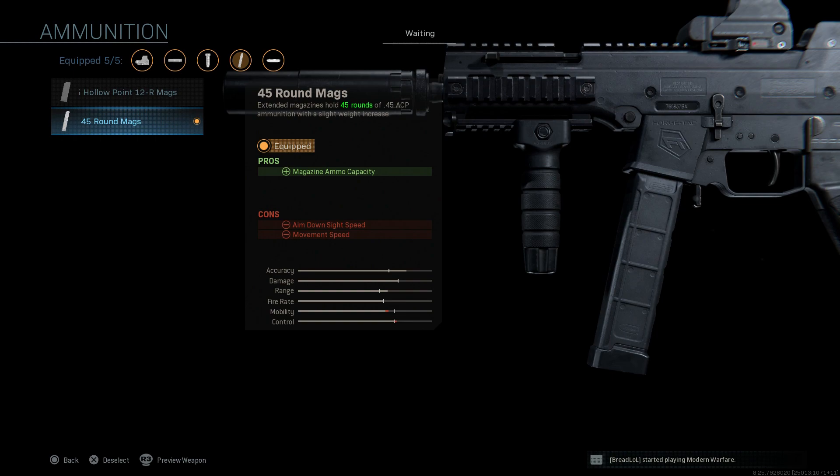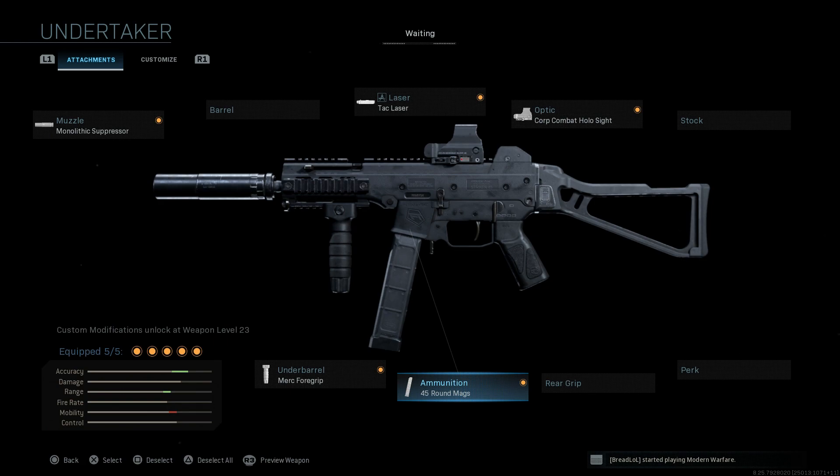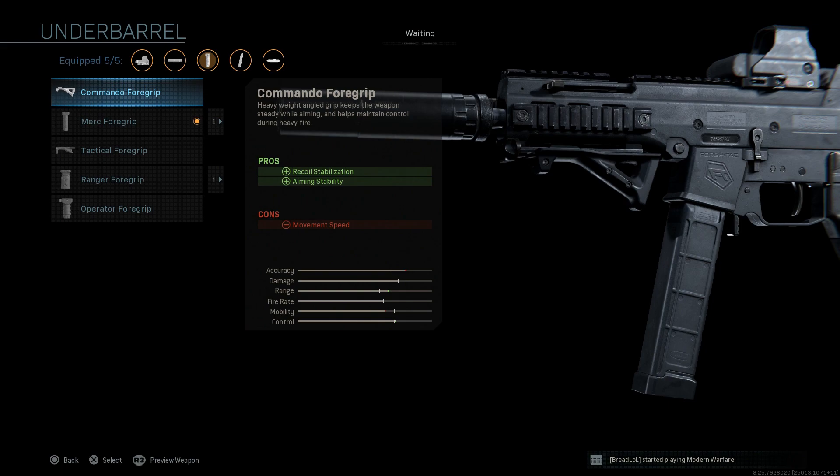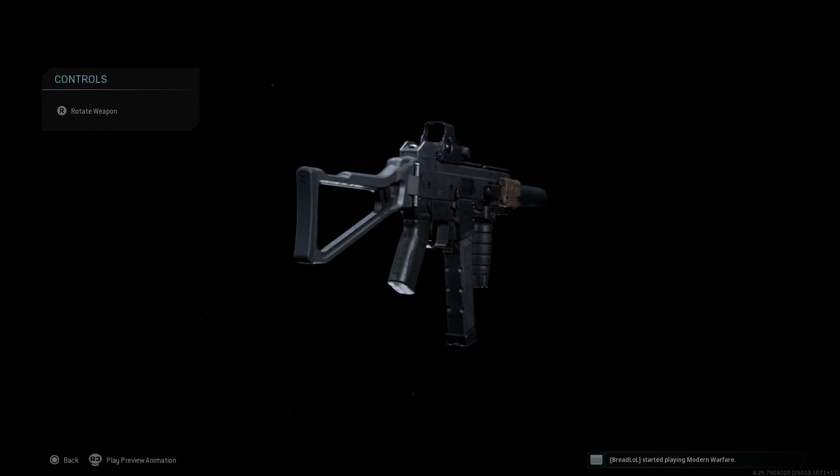We're running the 45-round magazines of .45 ACP over the base 25 or 30 rounds to increase magazine capacity, with the cons being movement speed and ADS speed. The final attachment is the Merc Foregrip — this weapon has significant horizontal side-to-side recoil as well as some vertical recoil. It's personal preference whether you go Merc or Commando Foregrip; either will work. Merc helps with vertical recoil, Commando helps with horizontal recoil. That is our LWC-RI.